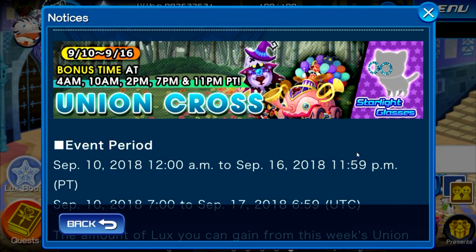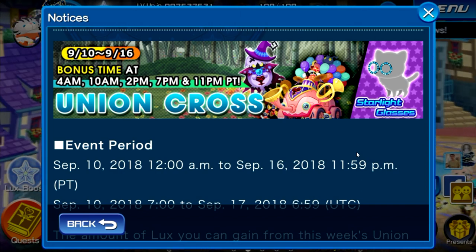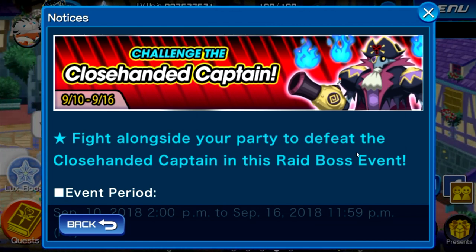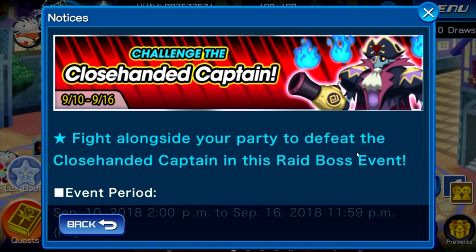Next up is this week's Union Cross, where you can also get the Starlight glasses for your pet avatar. You're able to get up to 400 jewels in this week's Union Cross — easy jewels. There's nothing too special about this week's Union Cross. Also, if you aren't aware, we're receiving a new raid boss to fight every single week. I believe this is the second week, and we should be getting one more raid boss next week. The raid boss only appears during bonus lux times, which is why it shows zero minutes left in the events section — you can only access it during bonus lux times.